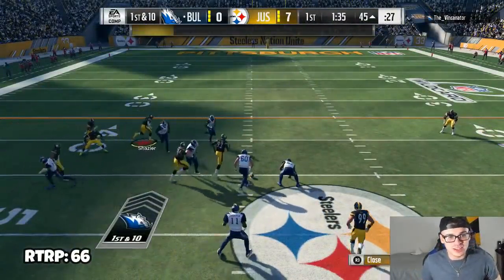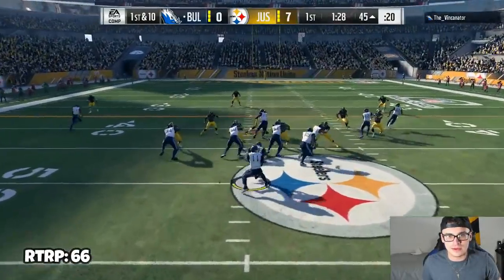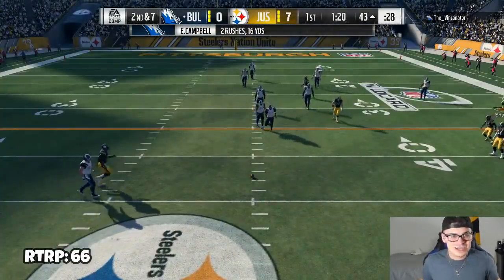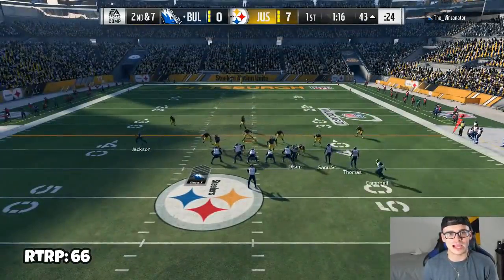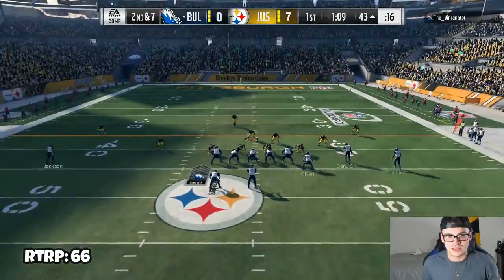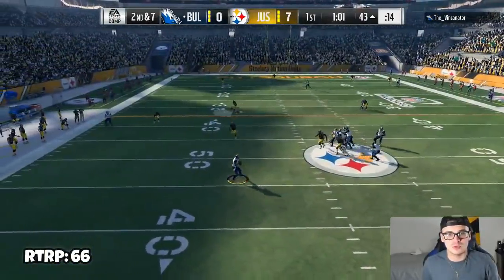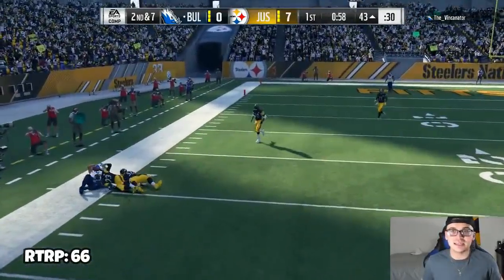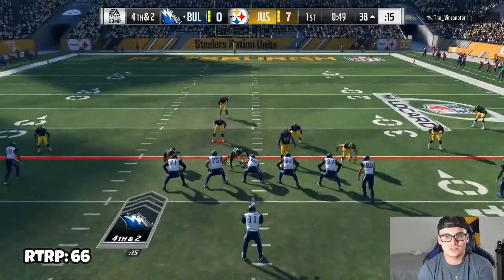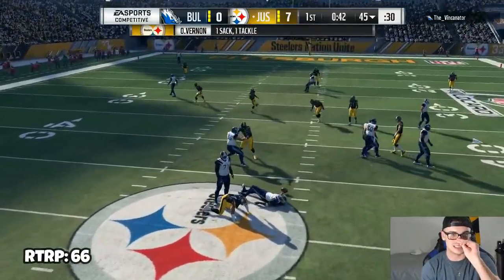I thought this guy was going to come out in a basic screen, but he actually hit me with an elaborate first-play counter run — I was not ready for that. First and ten he goes hurry-up. He's got Culpepper, went from counter to base with Earl Campbell, and he's going right back to hurry-up. I need to play both the counter and the base. A little inside zone action — I'll set up the spy just in case he wants to pass.